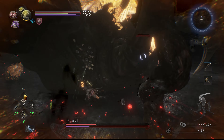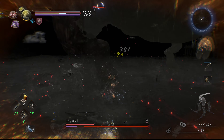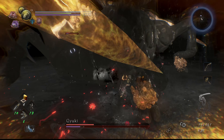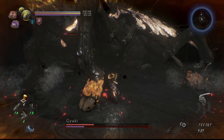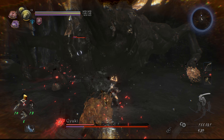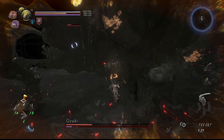Know that I'm not specced for hammer at all, and the hammer I have is about 200 attack levels lower than my Kusarigama, but the same strat still works. So the whole fight done this way can be summed up as: always be working to be standing right at the boss's behind, always be waiting to guard his attack, and the moment his attack misses, you unleash your own.